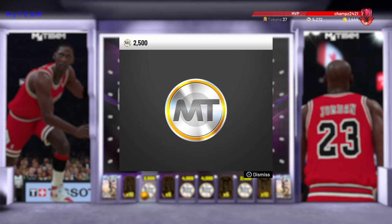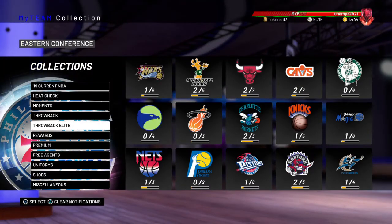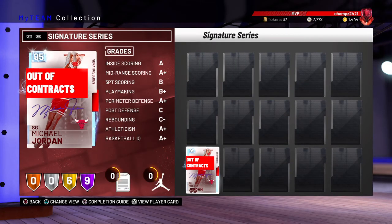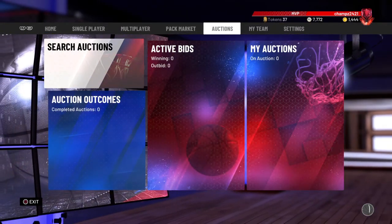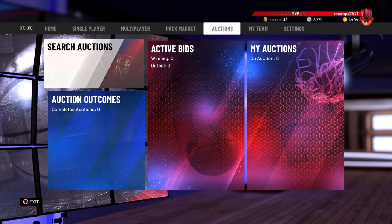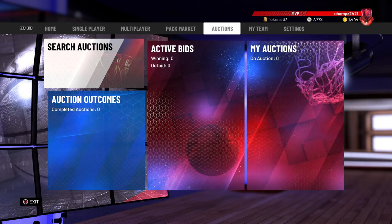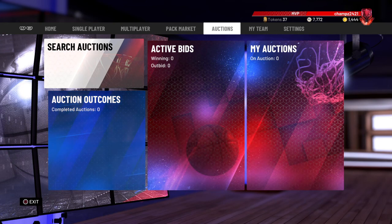That Michael Jordan I already have, so it's whatever. Anyway, that was the locker code. You guys let me know down below in the comments what you got — whether it was Michael Jordan, some tokens, or some MT. It's your boy 585, I'm gonna holler at y'all later. Peace.